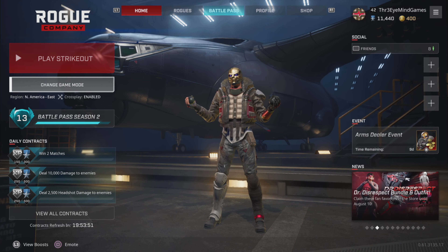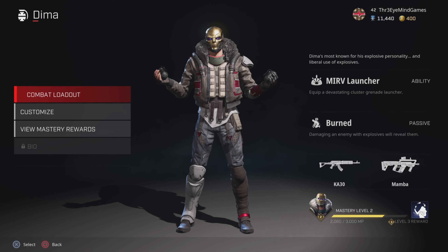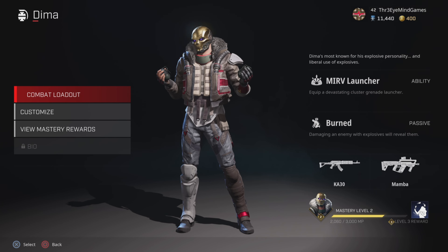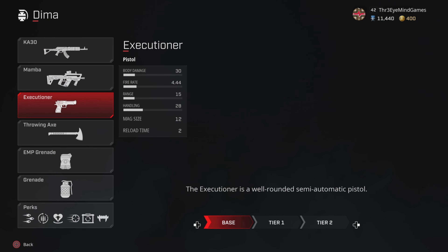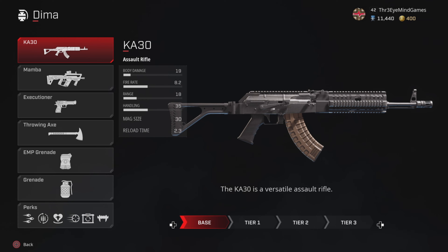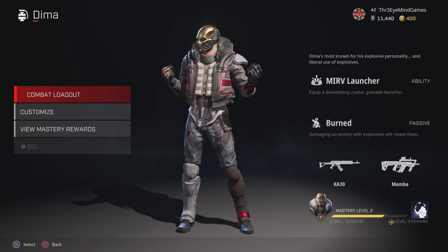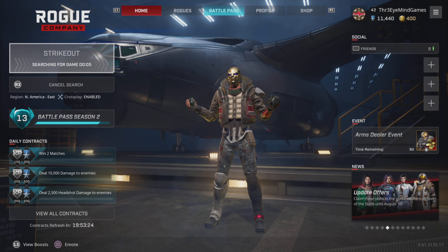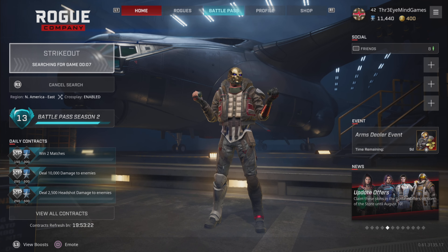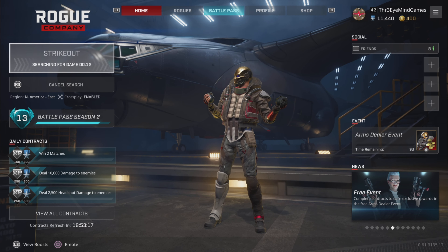Back with some more Rogue Company. We're going to be playing with Dima today, as long as I can select him before someone else. He's got the launcher and a pretty good assault rifle. I don't understand why the error pops up every single time I join matchmaking, but there's not actually an error - it's just a bug, which is annoying but other than that the game works great.